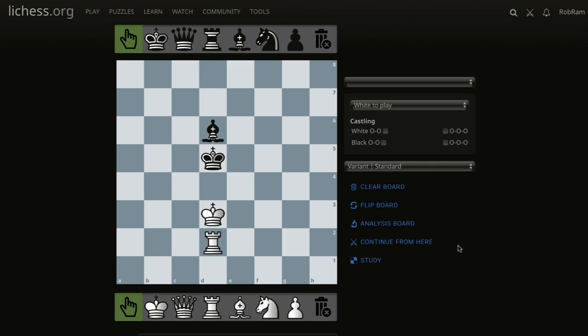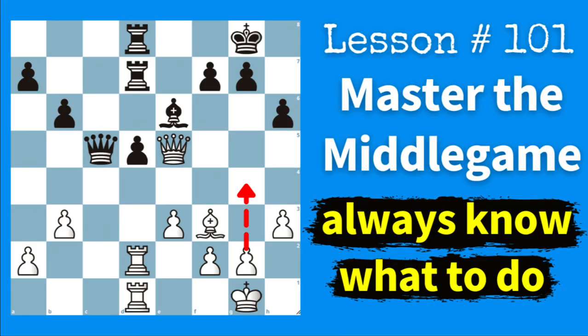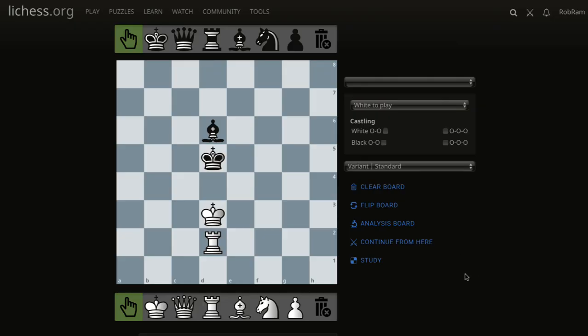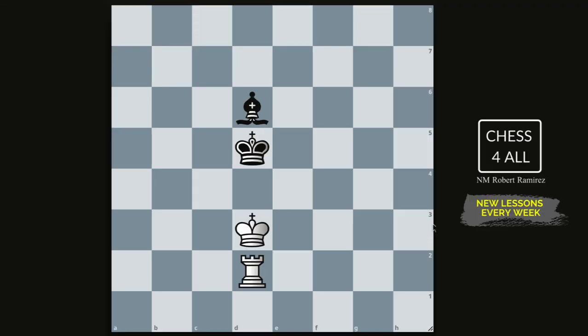Hello guys, it's time to talk about endgames once again. After lesson 100 we talked about middlegame in lesson 101, then we went over your training plan. Now we're going to talk about endgames, and then the next lesson is going to be about a new opening. This specific endgame is extremely easy - it's basically what to do when we have king and rook versus king and bishop. It's so simple we're going to explain it quickly, and since we'll have some time at the end, I'm going to play a few blitz games to see if we get this endgame in one of those.